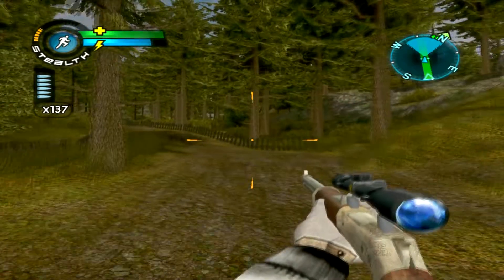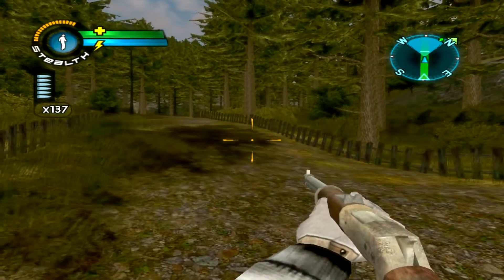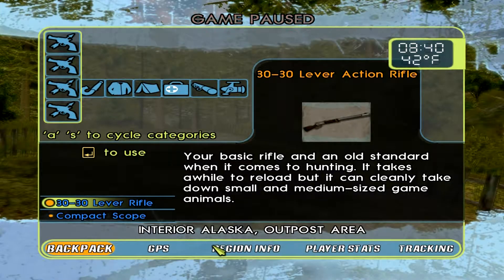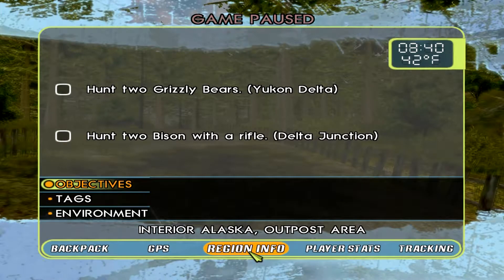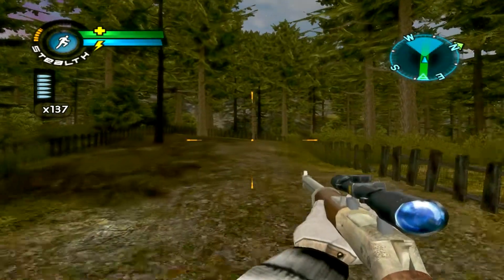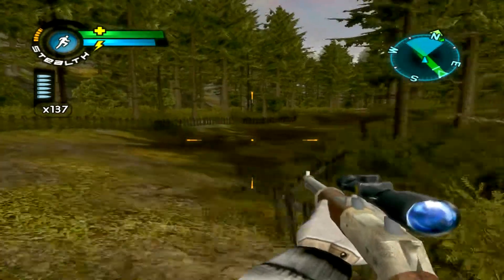We're going to go hunt two grizzly bears now. Where though? I forgot where it was. Yukon Delta — we're going to go to the Yukon Delta area to hunt those bears. I've got to walk all the way back from this target range and find the direction that region is in.